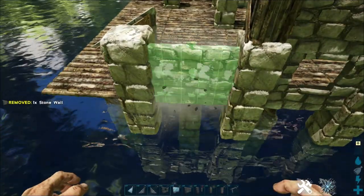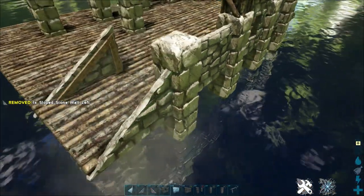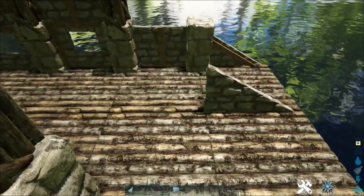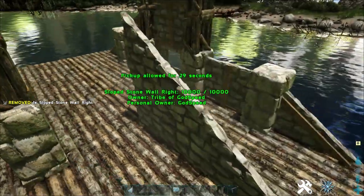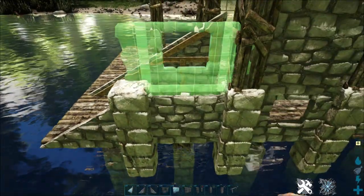Here we're going to place a singular stone wall followed by a right sloped stone wall, and again a singular stone wall and a left sloped stone wall, followed by a right sloped one on the back.